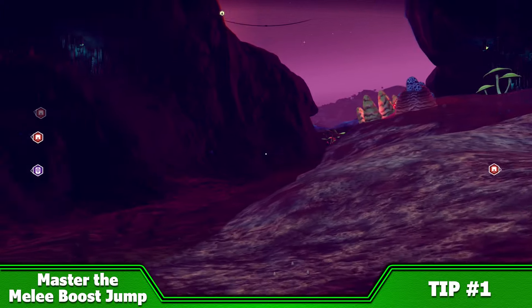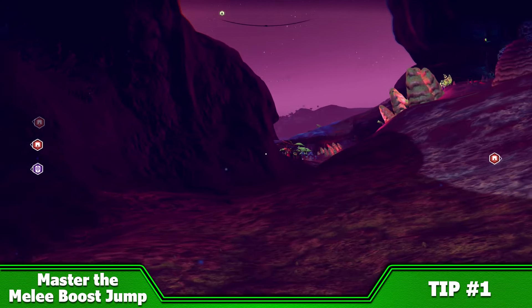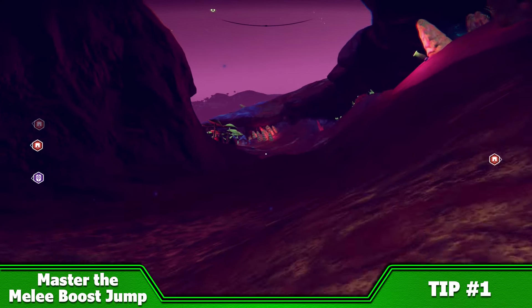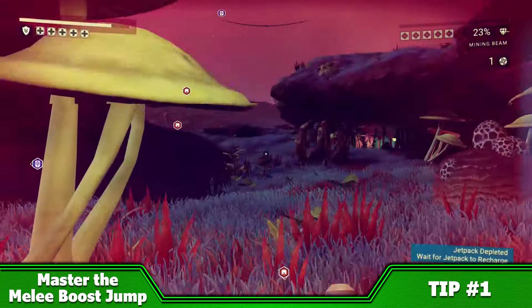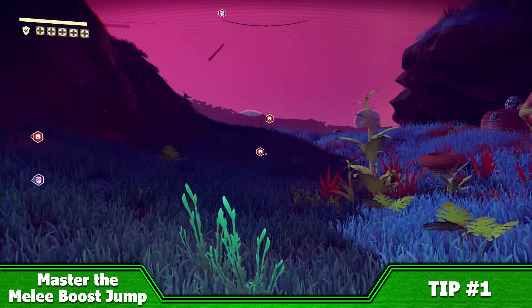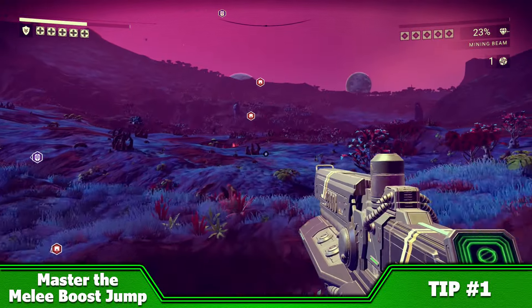This one is perhaps a bug, but it makes planet traversal so much faster. The melee boost jump is easy to pull off, but tricky to master. In order to pull one off, you'll need to sprint, melee and jetpack in quick succession. If you do this right, you'll get a really handy boost jump that will make exploring planets a hell of a lot faster. It's also really useful for escaping sentinels, allowing you to get out of range in one quick move.